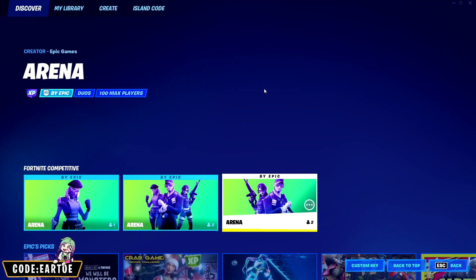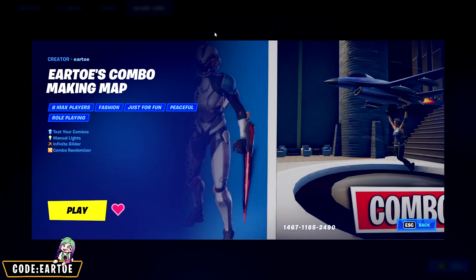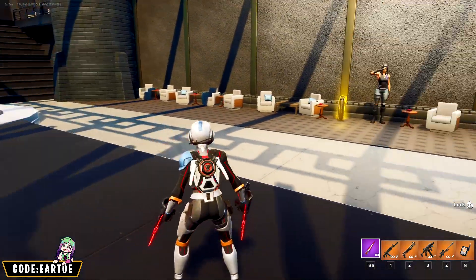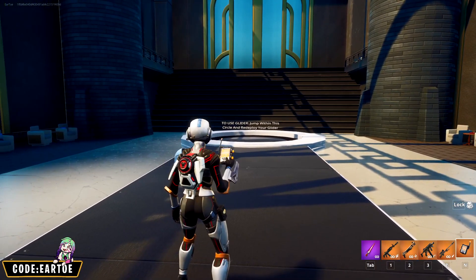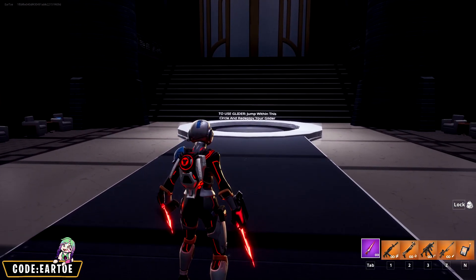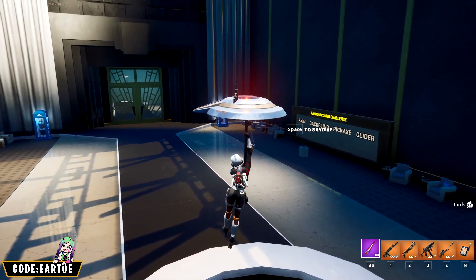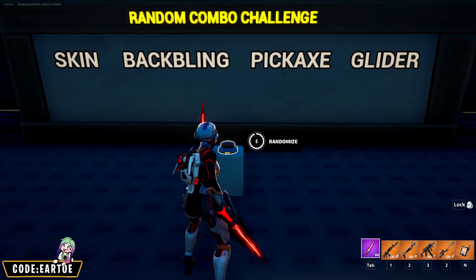First, go to the discovery tab, click on island code at the very top, paste the code, press enter, and the map should pop up — just press play. Once you're in, you can create your combos. There's a phone booth, some weapons to check out your loadout, a light system to switch between day and night so you can see glowing skins, and a gliding area to test out your gliders.